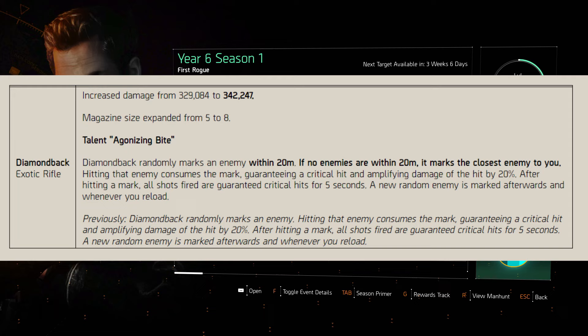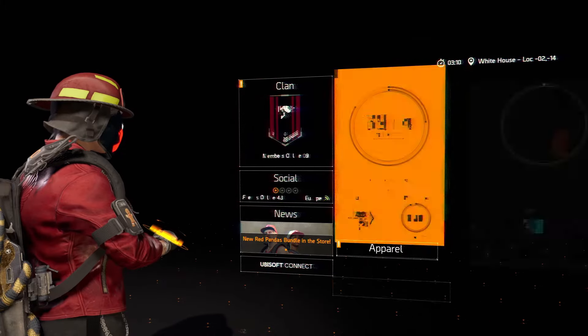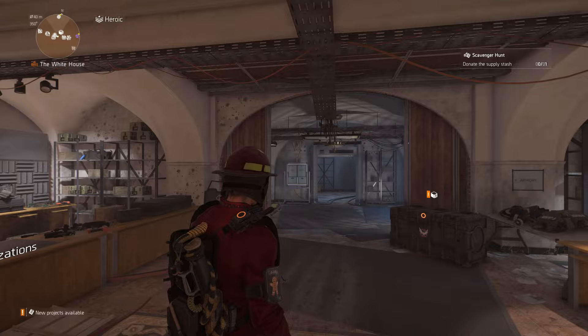The Agonizing Bite talent randomly marks an enemy within 20 meters. If no enemies are within 20 meters, it marks the closest enemy to you. Hitting that enemy consumes the mark, guaranteeing a hit and amplifying damage of that hit by 20%. After that shot, all shots are guaranteed critical hits for 5 seconds. A new random enemy is marked afterwards whenever you reload. This makes it a bit easier to use and a bit more viable.